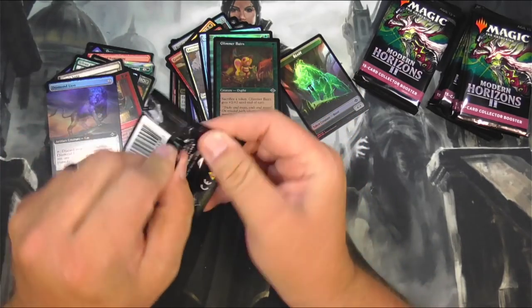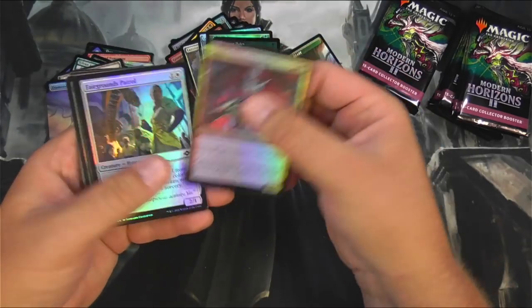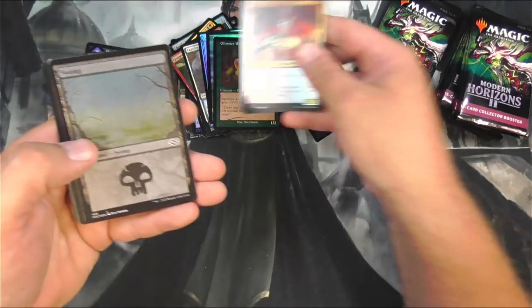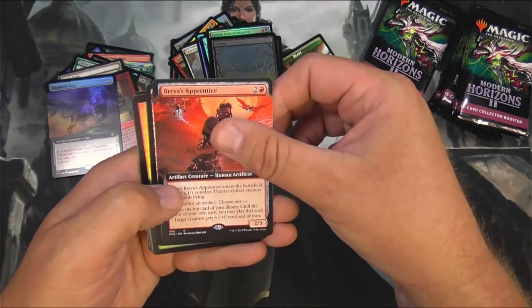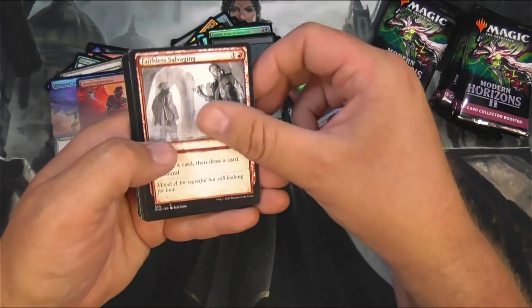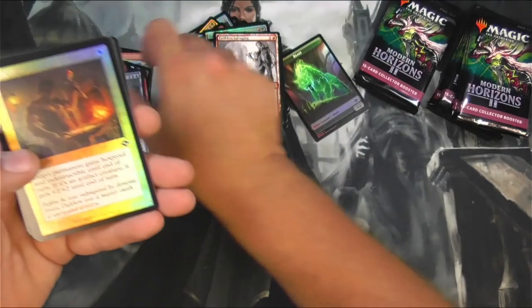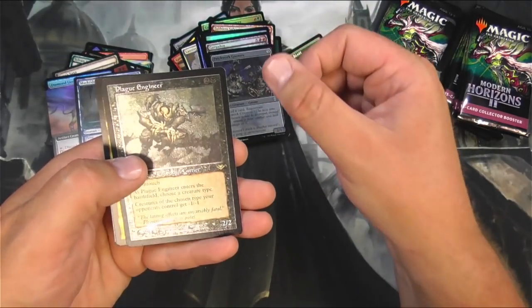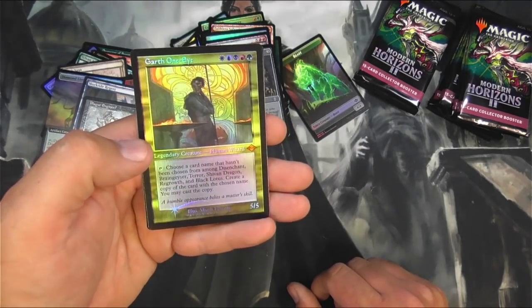Where are the fetch lands? Gotta be in here somewhere. Swamp. Brea's Apprentice. Salvaging — Murktide Regent, sketch style. I'm pretty sure I got that one in the last box too. Gargadon. Plague Engineer. Garth One-Eye for mythic.